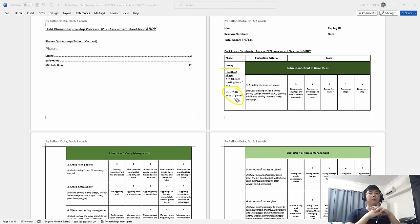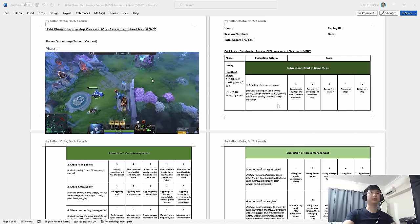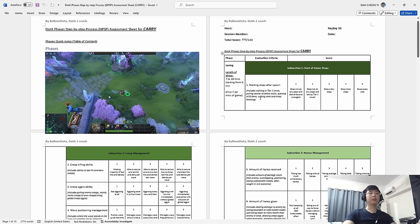First, we go into laning phase. Laning phase lasts typically around seven to ten minutes of the game. As a carry, we want to start walking to the tier one tower. We will pull our courier to the stairs for efficient courier sending — that'll save you about three seconds. Queue all your items to quick buy using Ctrl+Shift+Left Click so you do not forget.